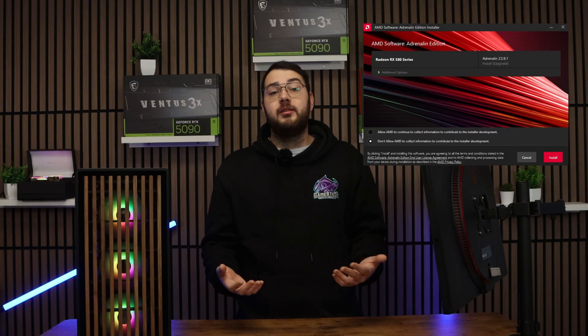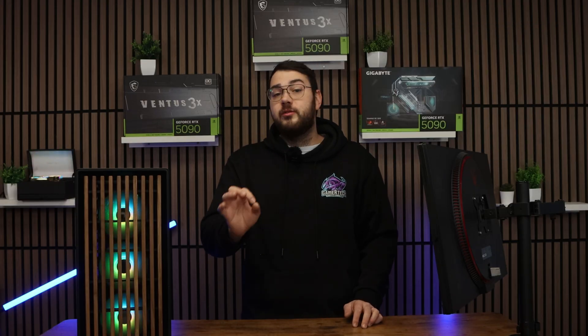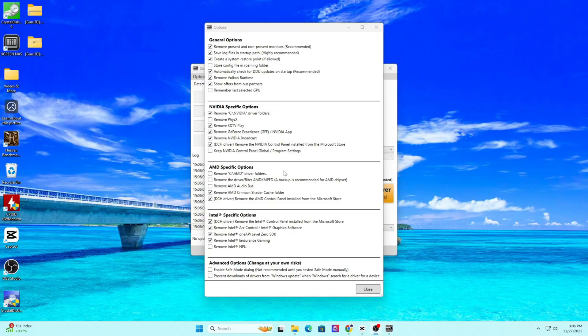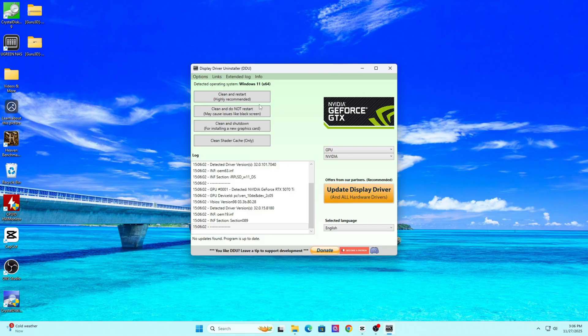If you're on AMD, open up the Adrenaline software, click home, and check for any updates. Install the newest recommended driver. AMD also pushes optional drivers that include fixes for new games, so sometimes choosing the optional one is the better move. And if you're dealing with heavy corruption issues like artifacting, flickering textures, or crashes on launch, you can run a clean driver install using DDU — Display Driver Uninstaller. This wipes everything and gives you a fresh driver install, which usually fixes deep stability problems.